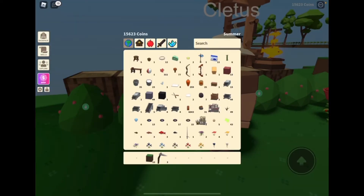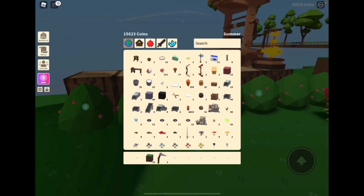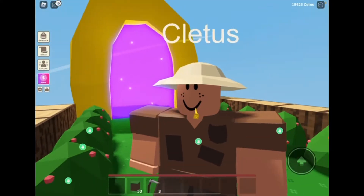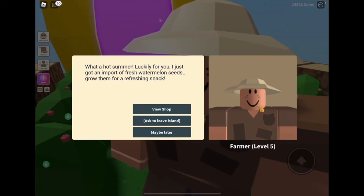It will say 'summer' in your inventory, and this guy that comes to your island in summer — you should be excited because he gives you watermelon. Like, what a hot summer! What a hot summer!